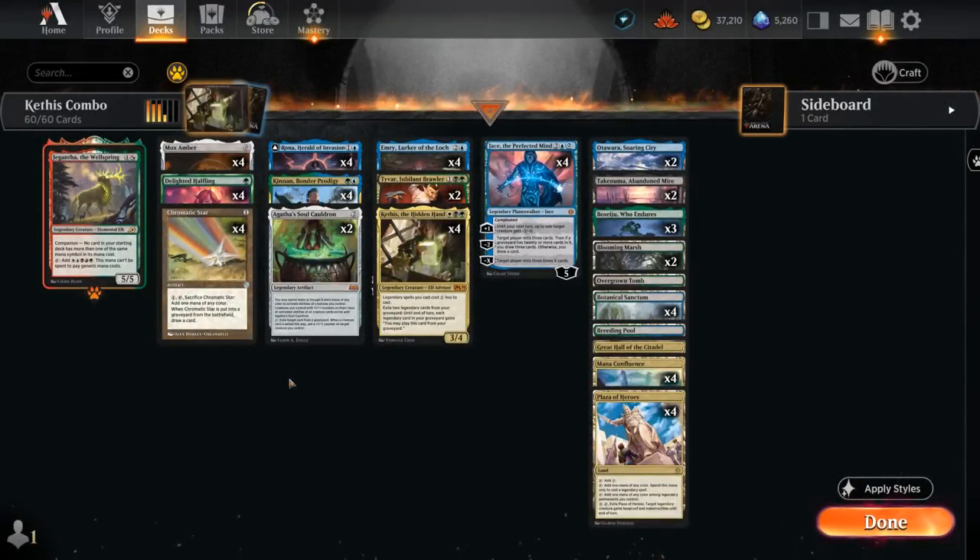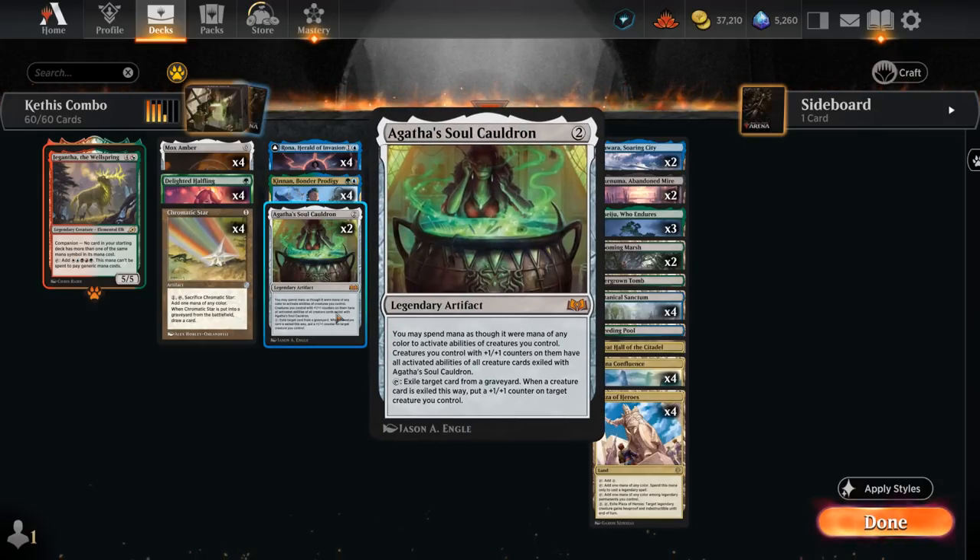Hello and welcome to another Historic Games video. Today we're taking a look at Kethys Combo, which has been a staple in Historic for quite some time, but now it's even better than ever with the addition of Agatha's Soul Cauldron, which can potentially copy Kethys' ability if it's in the graveyard, so we can still start comboing even without Kethys on the battlefield.